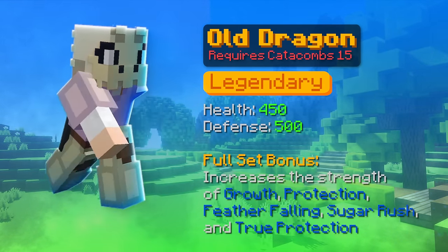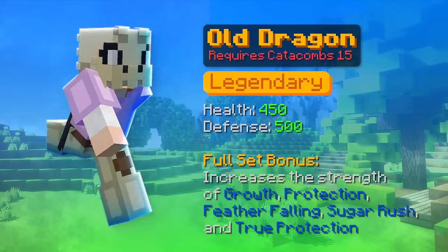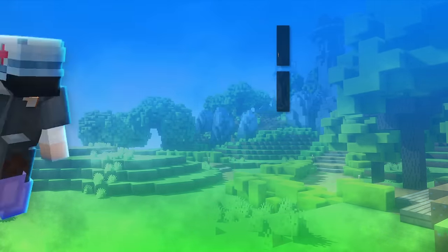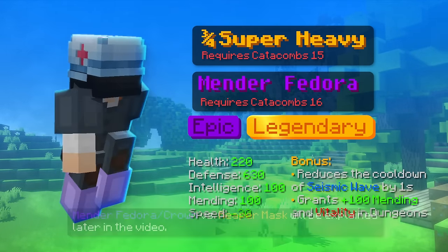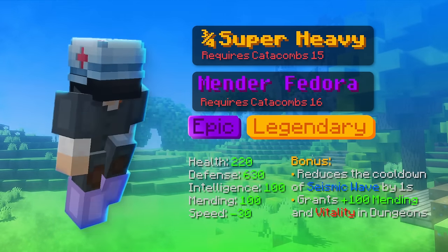Old dragon is better, but I would probably stick with the super heavy because you will need to use the full set so you won't be able to switch helmets. Plus you won't be using the old armor for long anyways. You can upgrade the helmet to mender fedora once you reach catacomb level 16 if you're sticking with the super heavy. The mender fedora gives you a lot of mending and vitality which is very helpful for surviving.